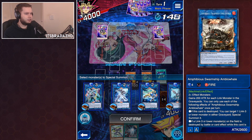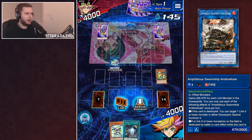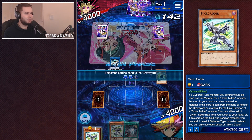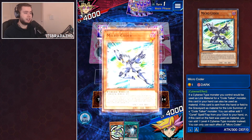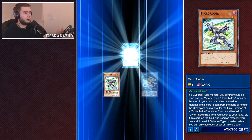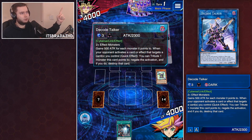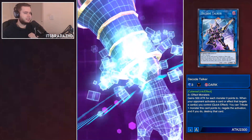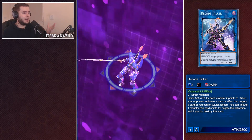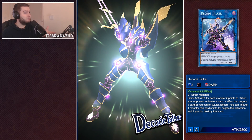Link Summon into Elphaze. And from there, we'll then Link Summon into our lovely Decode Talker. Here he comes with the animation, which is actually pretty good, using our Micro Coda. We're going to get some benefits off of summoning Micro Coda and from summoning with our Elphaze as well. Decode Talker coming through. This is a good animation — it's very similar to the one in Nexus Link Evolution, and it's just from the anime. But unlike Firewall, it doesn't look that bad.